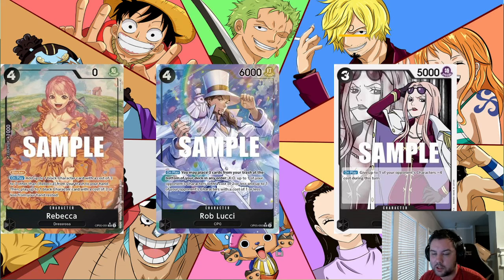Previously, getting rid of your opponent's body meant discarding cards from your hand as a cost. Now we have cards that require more cards in your trash but don't require ruining your hand. Rob Lucci as a four-drop six-thousand is an efficiently statted body with a much more powerful effect instead of a counter. These cards are more powerful than generics by quite a bit while having comparable stat lines.